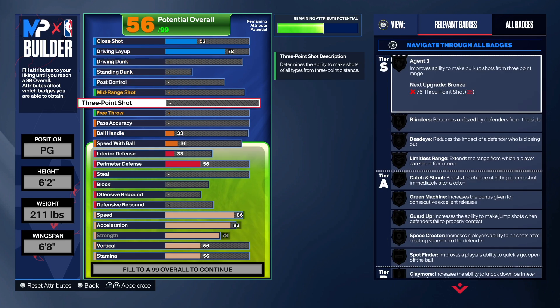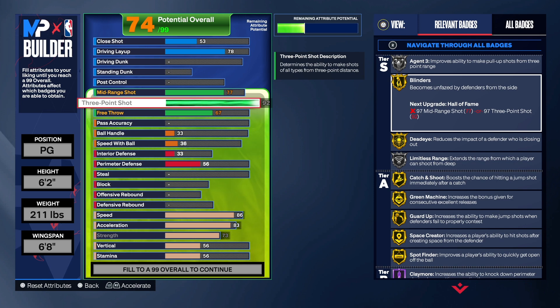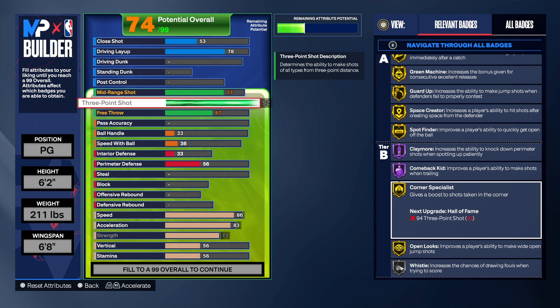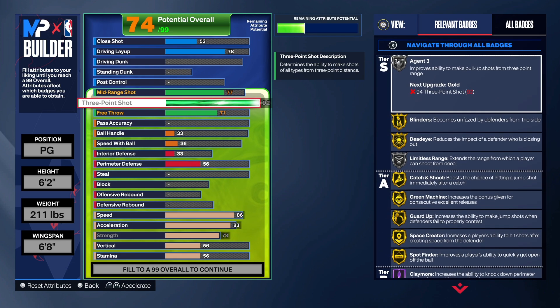For the three-point shooting, we have a three-point shot of 92. I wanted this build to be an automatic type shooter with a 92 three-point shot — that's a really good number. Anytime you can get Limitless Range on silver, you can get all those gold badges. We got Blinders, Dead Eye, Catch and Shoot, Green Machine, Guard Up, Space Creator, Spot Finder, Hall of Fame Claymore, Gold Corner Specialist, and Gold Open Looks. When it comes to shooting, this build will be able to do it at a high clip — you're out there to be a sharpshooter, get your teammates involved, get your own shot, and play a little defense.